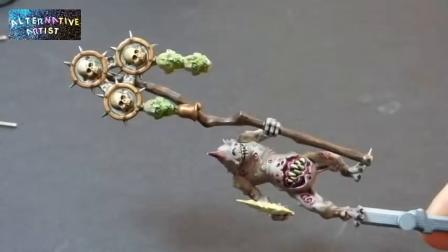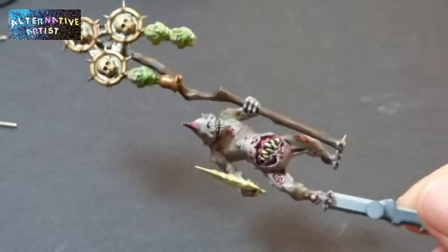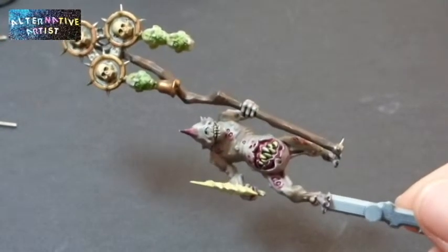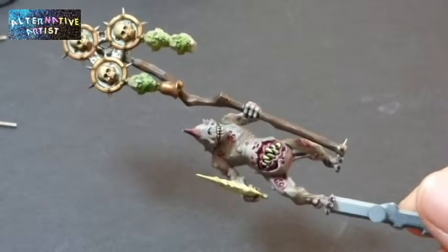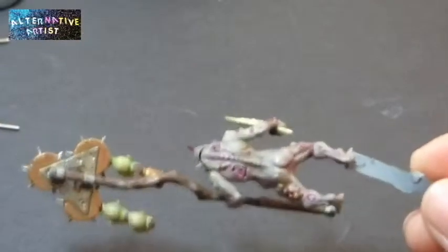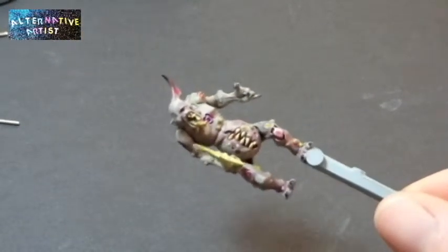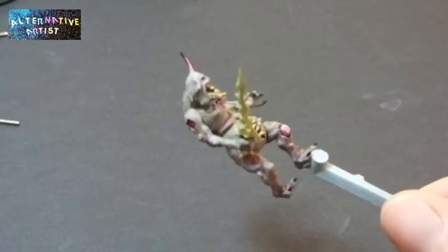On the plague bearer I did some black washes in the deeper recesses of the wounds, and also in the mouth and the eyes, and I did that for the rest of them as well. I'll show you all of them today so you can see what they all look like — maggots in the mouth.